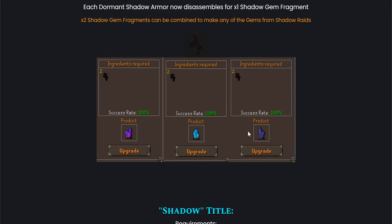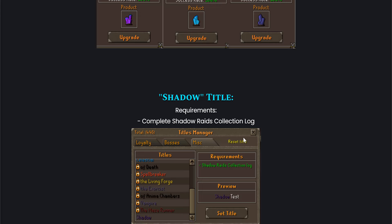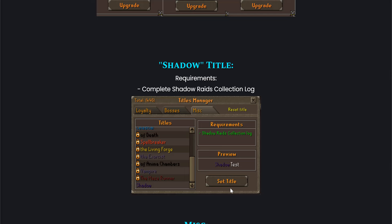So we've teased new Best in Slot items and Shadow Gem Fragments. We also have a new title in the game. The requirement is to complete the Shadow Raids full collection log, and you'll get this very amazing title — 'Shadow' — in purple colors, which looks very, very nice and outstanding.